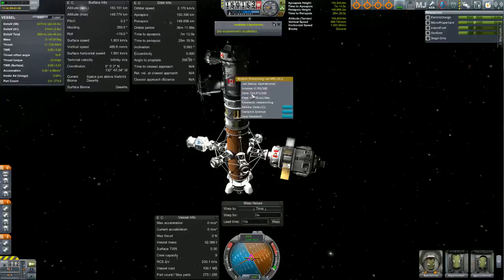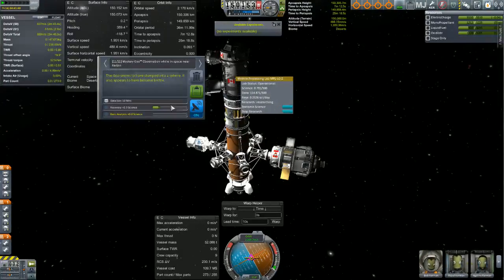Notice that I have 114 data. Review data. Now, each science experiment has an amount of science you get if you transmit, an amount of science you get if you recover it, but it's also got a data size. Before, this has only mattered when you were transmitting data — how long it's going to take. Now, this one I've already done obviously, so they've already got the data. It's amongst this 114.